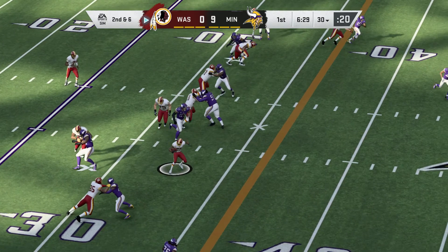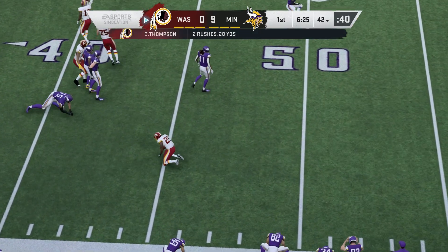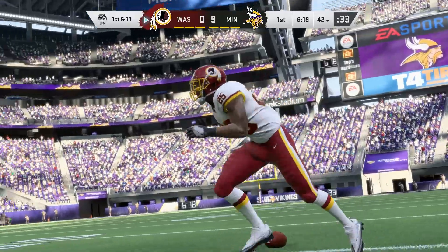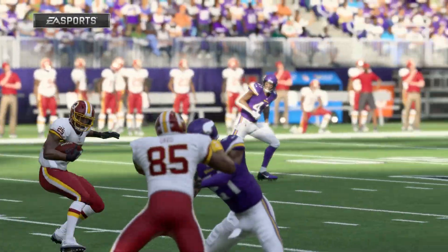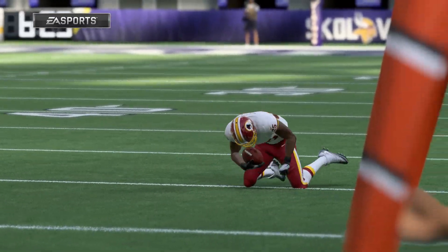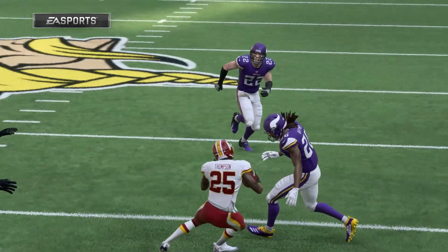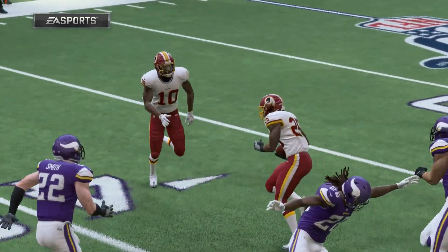On second down, it's Thompson — and they get him down, but not before he takes it across the 40-yard line. 12 yards is the pickup and it's good for a Washington first down. How many times do we say speed kills? In this case, you've got a back who's quick and shifty, can make moves, make people miss, but also gets to and through a hole before it can close. That led to a really nice gain.